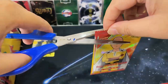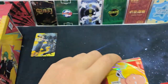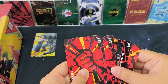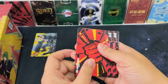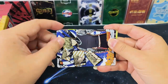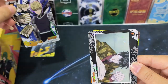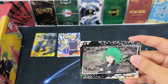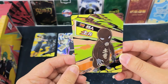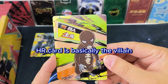Let's see the second pack. The first card appears to be a different rarity. N card. SR card — Genos, a character card. N card. And this is Hulong — an HR card. So HR cards are basically the billions.